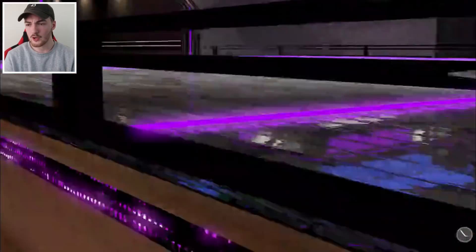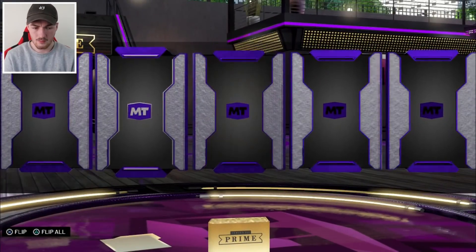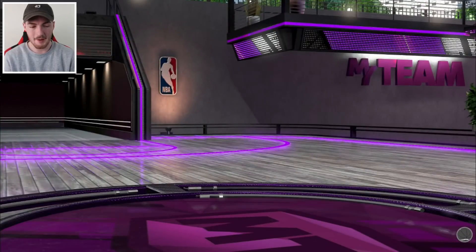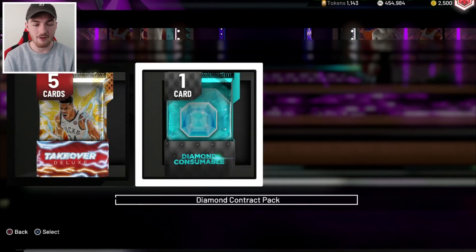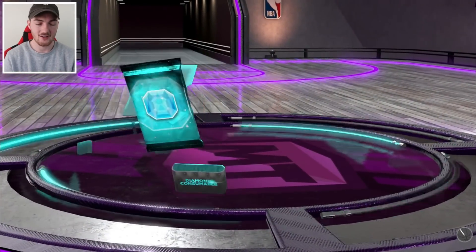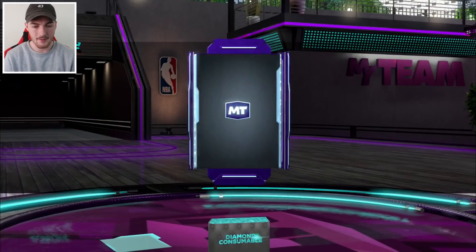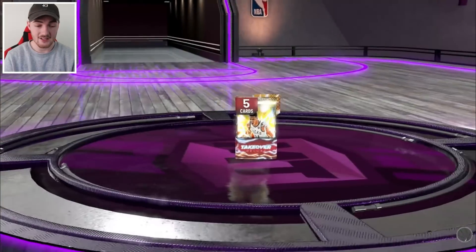Opal Kawhi would be really nice to pull. We'll take a quick bronze though. Those super packs — I think they're super packs — there's no way they're going to be guaranteed Opal packs, because that would mean you get a guaranteed Goat and I just don't think that would happen. I'd be really surprised if it did. We get a diamond contract right there, but they've lost their value — they sell for like 10k each.